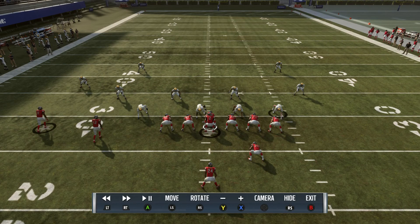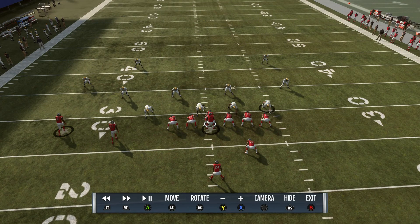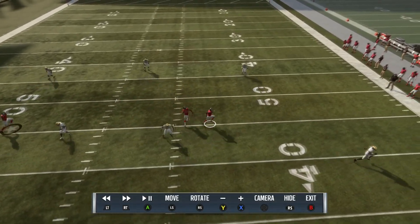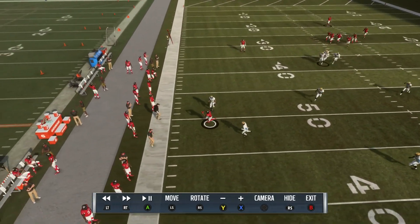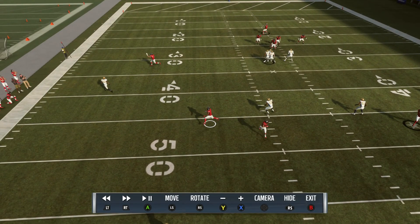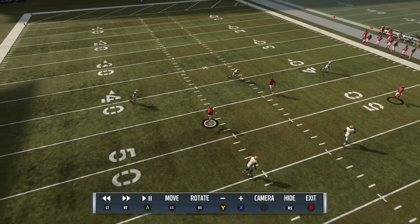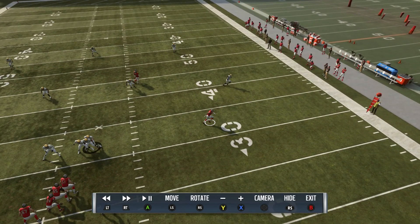This is how the play looks against the modified Cover 3 you'll see a lot. The reads are the exact same. You look at the crosser first — even with the cloud flats, he breaks open late and is wide open for an easy catch. He's your first read, so you're not sitting in the pocket long. If he's boxed, read the post next. If nothing's open up top, throw late to the flats to the tight end.